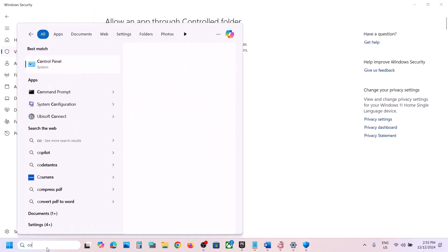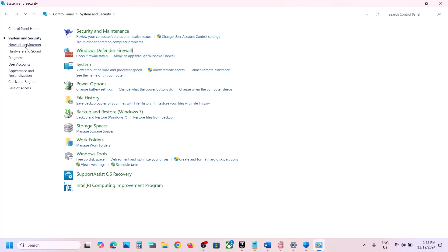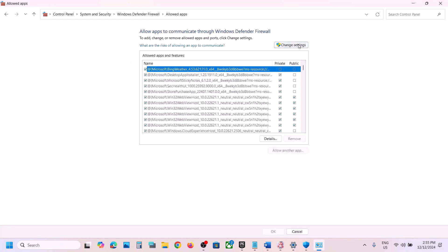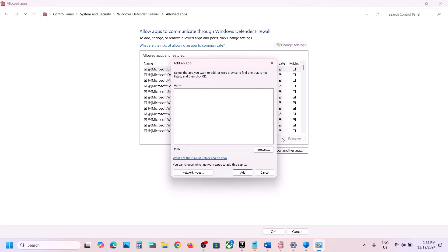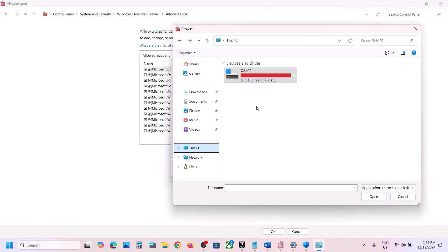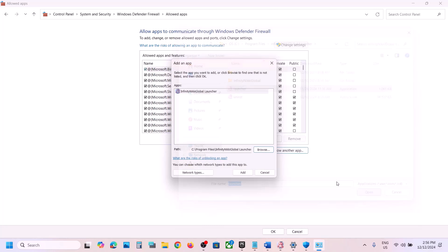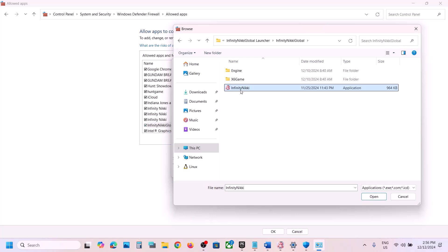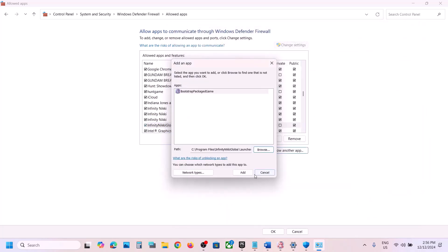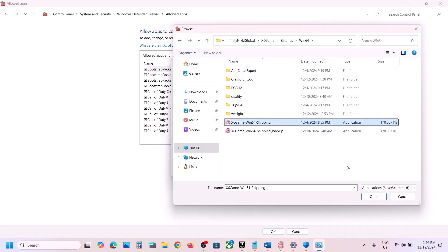Next, open Control Panel, go to System and Security, then Windows Defender Firewall. Click Allow an App or Feature Through Windows Defender Firewall, click Change Settings, then Allow Another App. Click Browse and go to the game installation folder. Select all the exe files. Again click Allow Another App, Browse, open the X6 Game folder, Binaries, Win64, select this exe file, click Open, then Add.